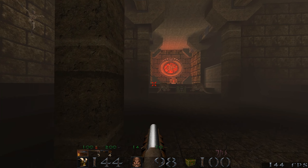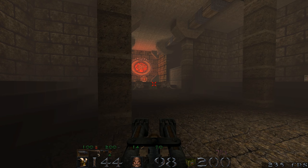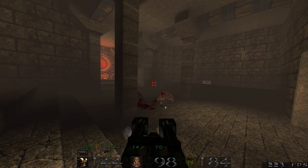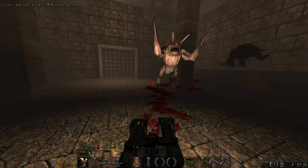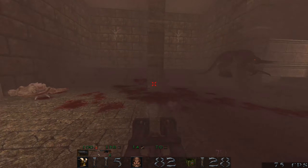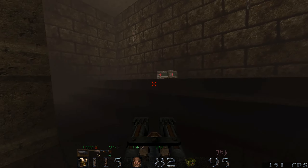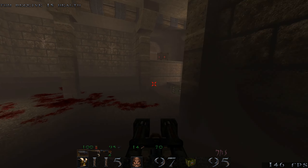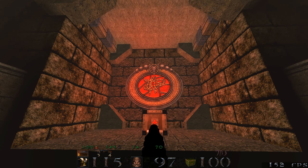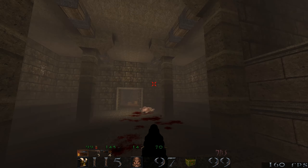I think the fiends come to life when I start shooting. I do have nails, which is quite good. Definitely makes it easier once you've killed the first one. Unfortunately I got clipped there. Shooting that panel there will open this window.